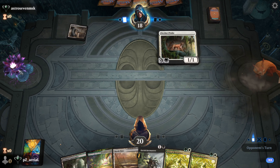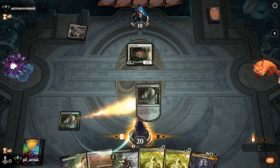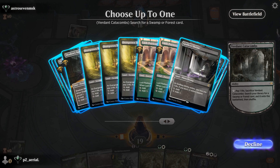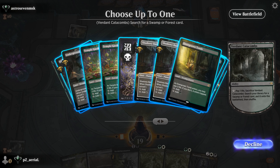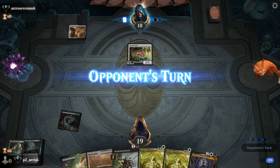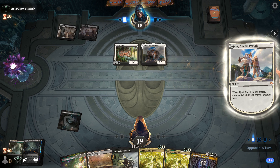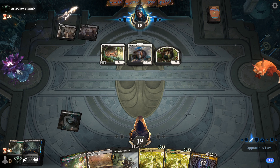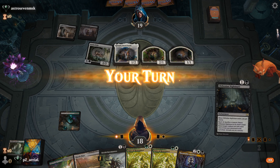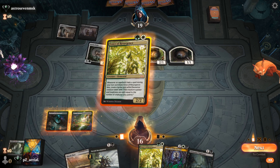It's going to be all about finding creatures that can block these Ocelot Prides. Bowmaster is an early priority - I want to surveil here, looking for green and black. Underground Mortuary and Chthonian Nightmare - that's going to be good. Ocelot Pride, we really just need to kill it even if it doesn't flip. So Temple Garden, Voice of Resurgence.